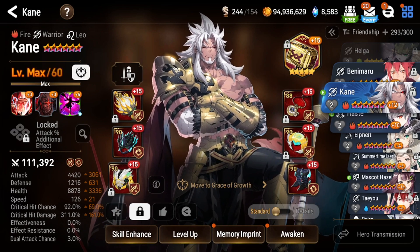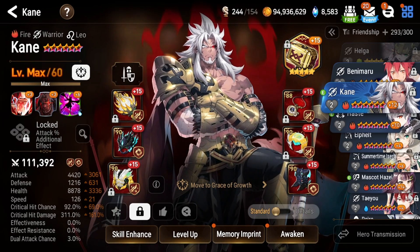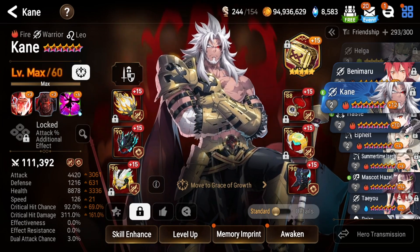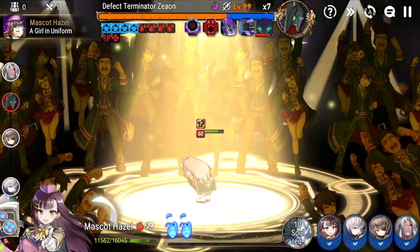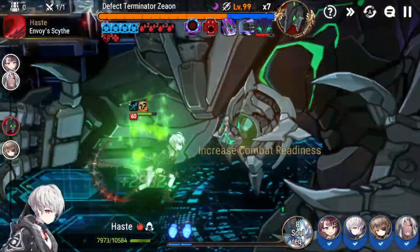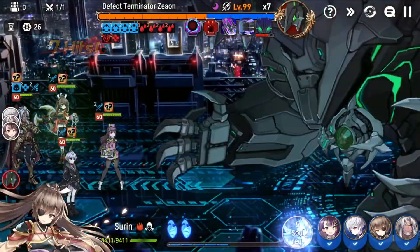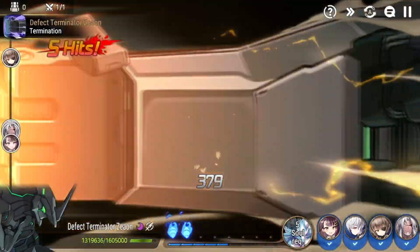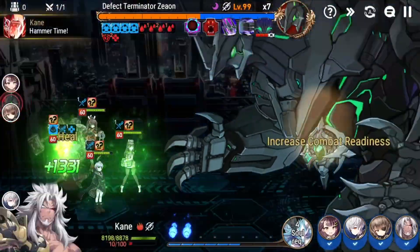I have some sky stones left, but for a lot of y'all that may be on the fence and don't have a lot of stuff, watch the full video and hear my full thoughts before deciding. If you already summoned, let me know how your pulls went. I wish you the best of luck — a lot of my guildies pulled him in one tap, around 110 pulls, and got his artifact, but I was not that lucky. 600 bookmarks down the drain.